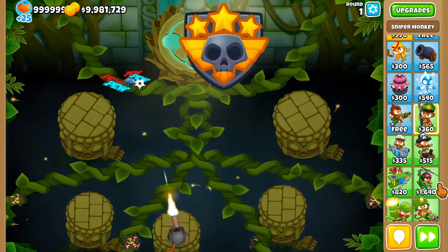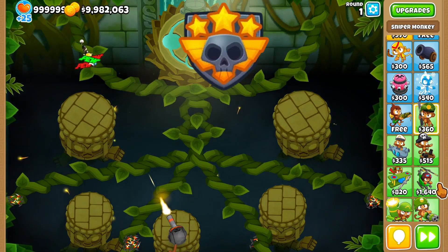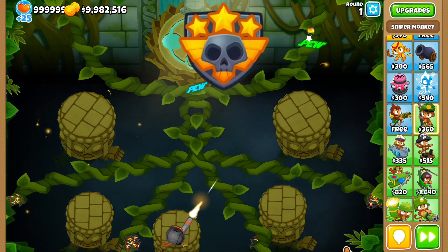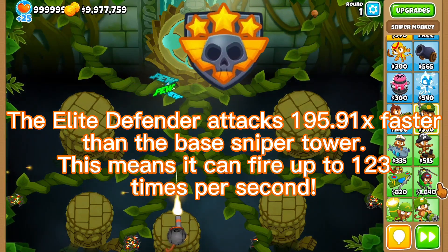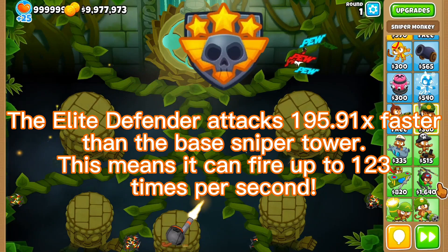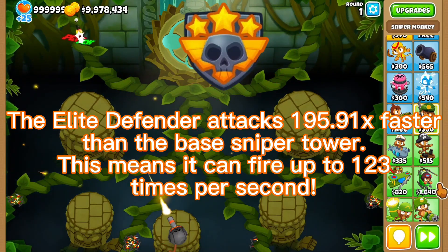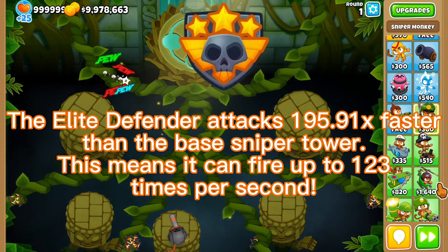Fun fact: with all the elite defender's attack speed buffs active, it attacks an insane 195.91 times faster than the base sniper monkey, with a staggering 123 shots per second. No wonder some mobile players lag when they use this tower.